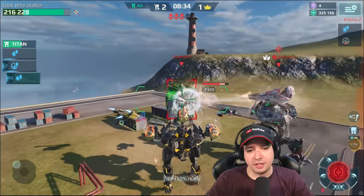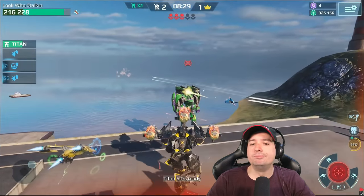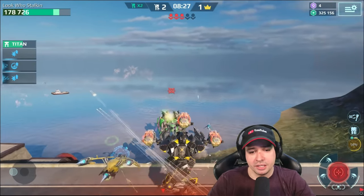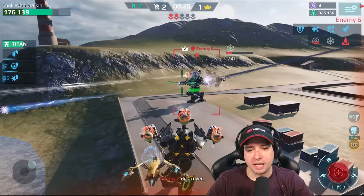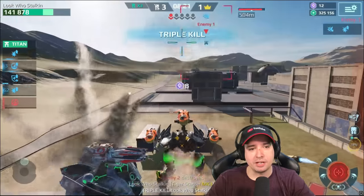I was going to drop the Fenrir and then I realized his last 10% may as well be 500,000 HP. He realized everybody is shooting him, so he exits the game. Getting this kill — nice.